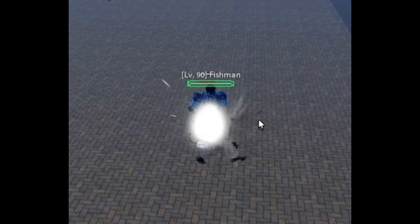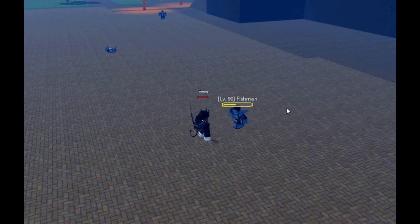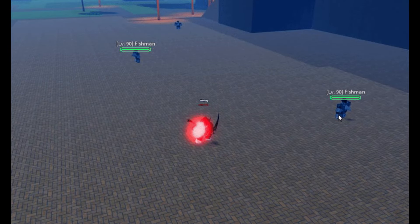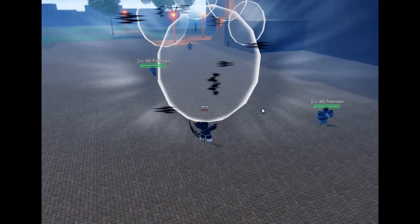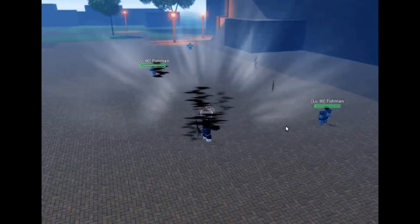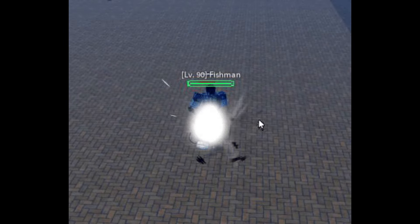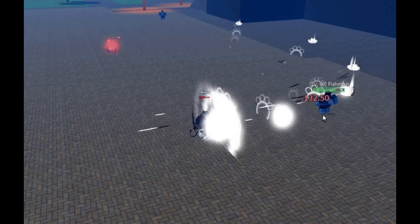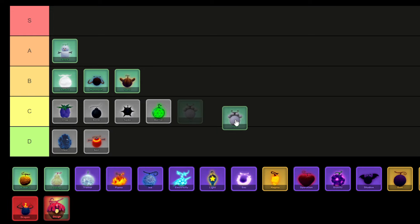Paw Fruit stands out as an uncommon natural delicacy with a 5.57% chance of discovery or available for purchase at the Fruit Dealer NPC for 250,000 money or 1,299 Robux. Adventurers wield the Paw Fruit as a formidable weapon, capable of unleashing devastating Paw shots, barrages, nuclear assaults, and the fearsome Red Paw strike upon their enemies. As a result, I'm placing Paw in the B tier.